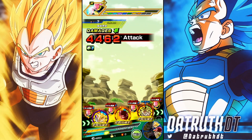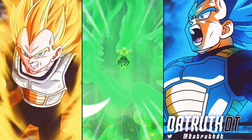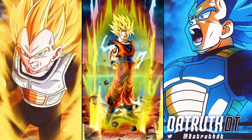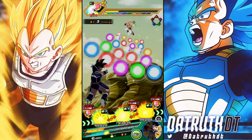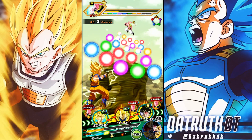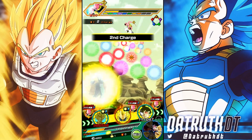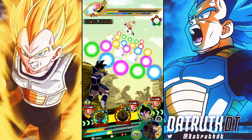Kaioken Goku builds up the more times he's hit — both get to about 200 attack at their peak. Does Kaioken Goku build defense as well? I believe he does, but I'd have to fact-check that. Now we've got Super Saiyan 2 Goku and Super Vegeta. After this turn is where we'll start running into issues with their third forms, because Super Saiyan 3 Goku and Super Saiyan 2 Vegeta are not going to link very well. But once they get to God and Blue, they'll be dominating together.